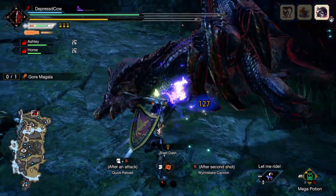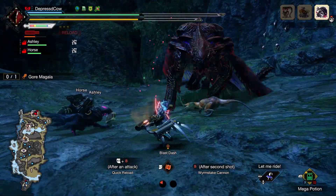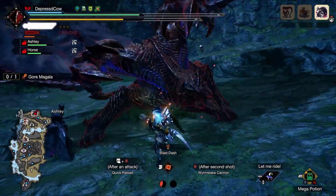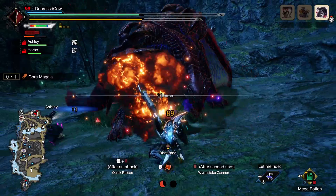I used the Wirebug skill that guards and restores sharpness, and Bullet Barrage. I also used Ground Splitter a couple of times. My hunt in Rise against level 120 Afflicted Gormagala took 17 minutes, and I did faint twice — but it was a mostly enjoyable 17 minutes.